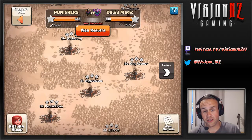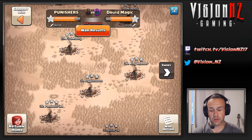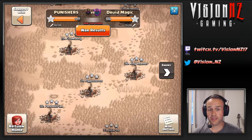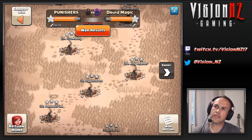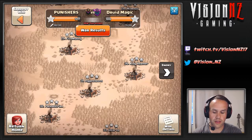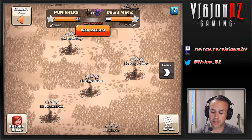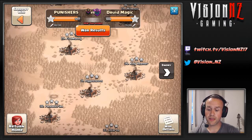Hey guys, it's Vision here with the long-awaited and hopefully not disappointing video talking about base building at Town Hall 9. I'm going to show you two bases that held — I believe between them 14 attacks in this war. Both ended up being dipped on, and one of them even had a dip fail, but they held up an amazing amount of attacks.